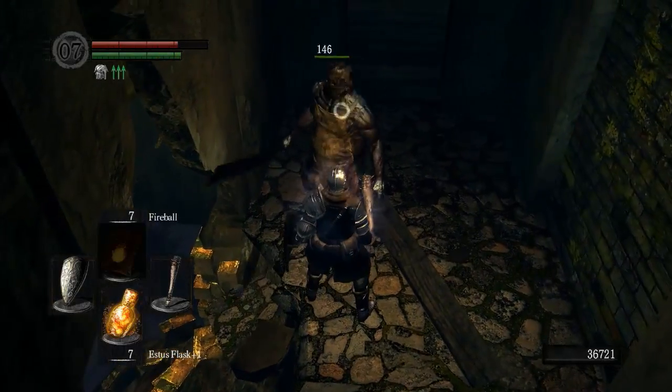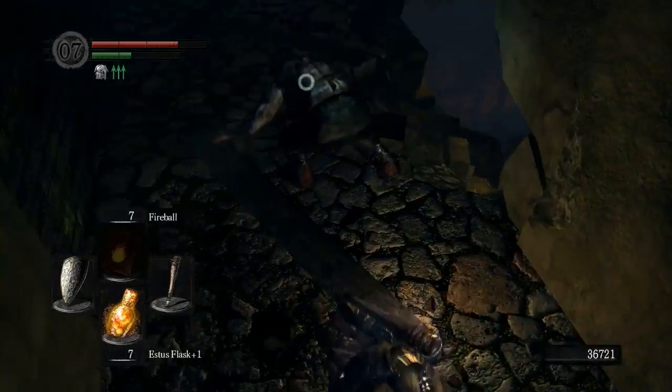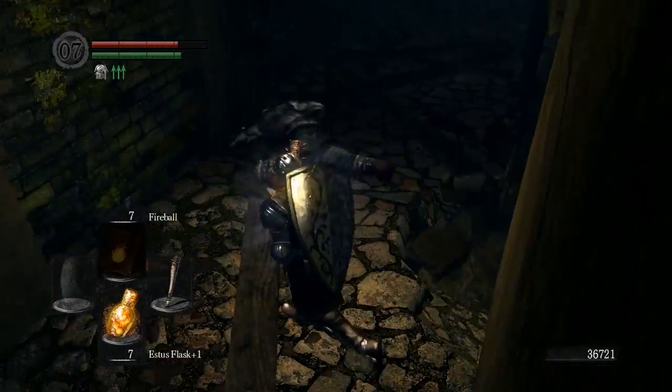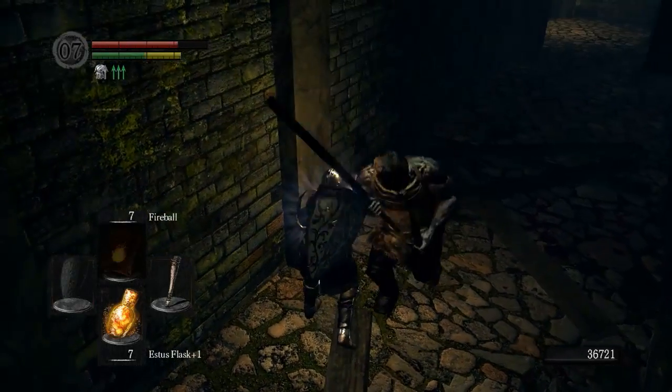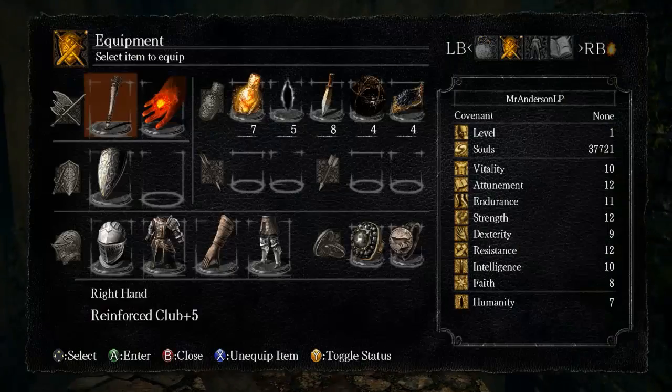Surprise, bitch! Backstab. Dance of Death. This one will always drop the sack if you don't get it from the first one. The sack is just as you would think — a sack that you can wear on your head and look absolutely ridiculous.